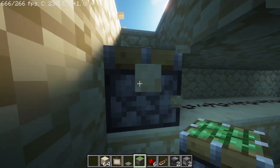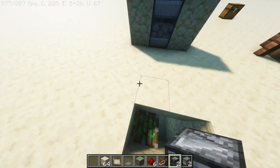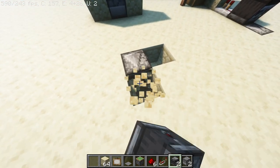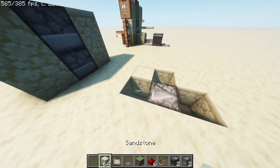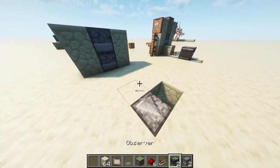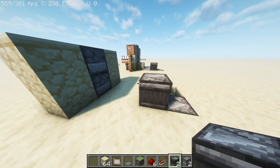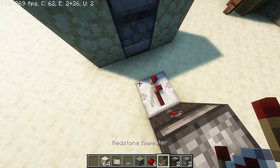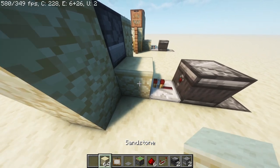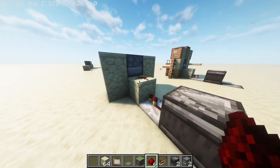Now let's dig up to the surface again to continue building the rest of the machine. Place an observer on top of the sticky piston, facing the droppers. Then, cover up the holes and place another observer one block before the first observer, facing where it will pop up. Place a redstone repeater flowing into one solid block like I do on screen, and place one redstone dust on top of the solid block.